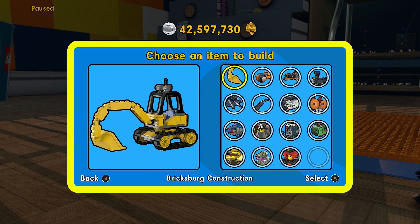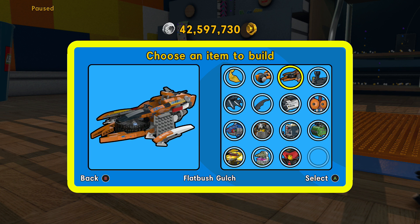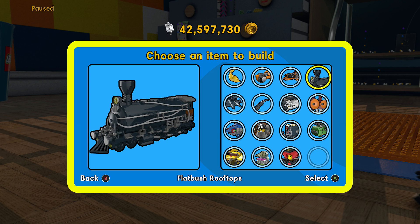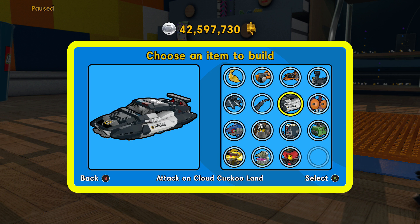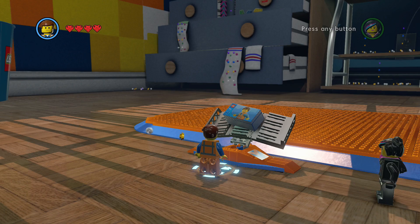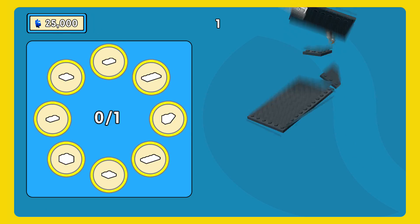Right now we've done the little tractor, the motorcycle, this cool looking plane thingamajig, and the train. We are right here at Attack on Cloud Cuckoo Land — it is the hovering police mobile. Alright, so let's go ahead and do this. We're gonna start with 25,000 studs.